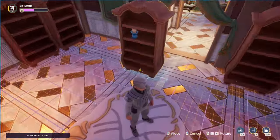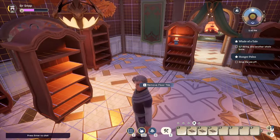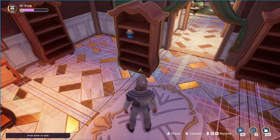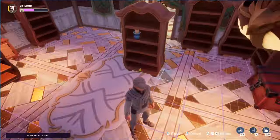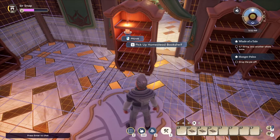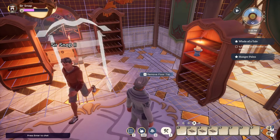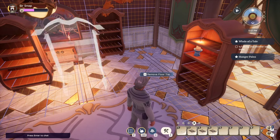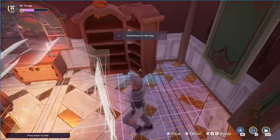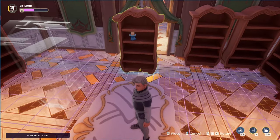We're going to redo the bookcases. An important note is that you can't place items on top of existing items. If I pick something up, even though it's free-floating to me, to anyone else in the house the item is still in the same spot — they see a ghost form of what I'm holding. So if I'm trying to build something there, they can't because the item's still there on their screen.